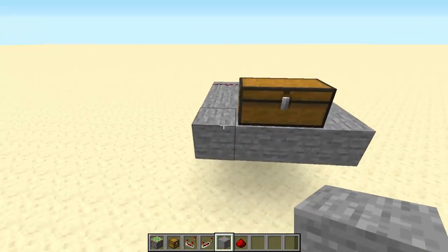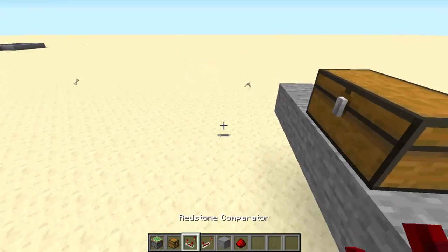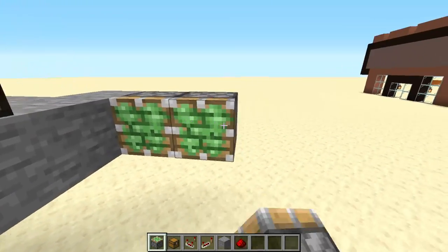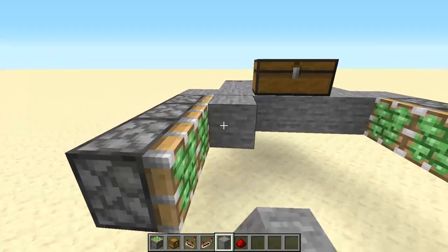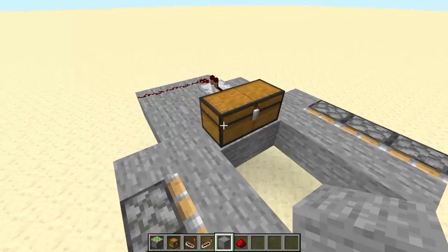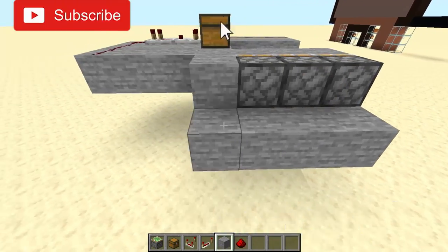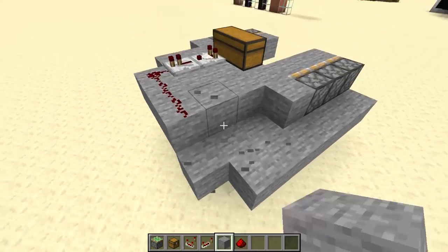Next step, you're gonna want to do this and then place three sticky pistons facing this way, just like that. Then place a block, and then place a block under these pistons.